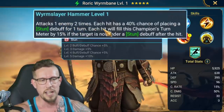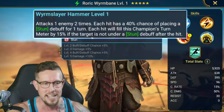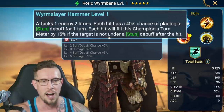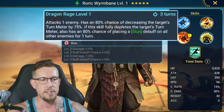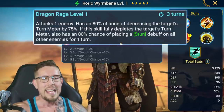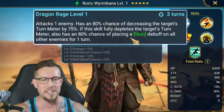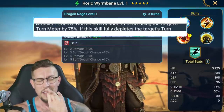So he attacks one enemy two times on his A1. Each hit has a 50% chance of placing a stun debuff for one turn. Each hit will fill this champion's turn meter by 15% if the target is not under stun debuff after the hit. Pretty solid. On the A2, attacks one enemy — 100% chance of decreasing target's turn meter by 75%. This is on a three turn cooldown, not bad. If the skill fully depletes the target's turn meter, also 100% chance of placing a stun debuff on all other enemies for one turn. That's pretty cool.